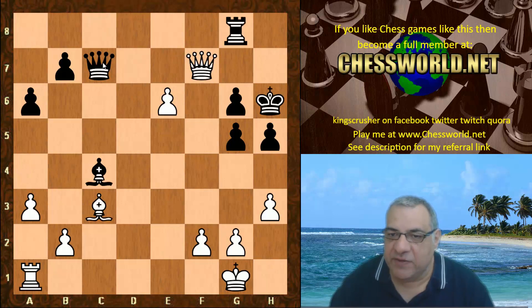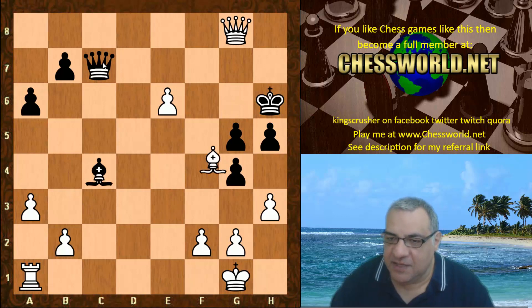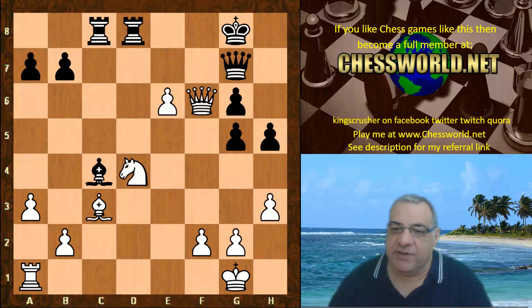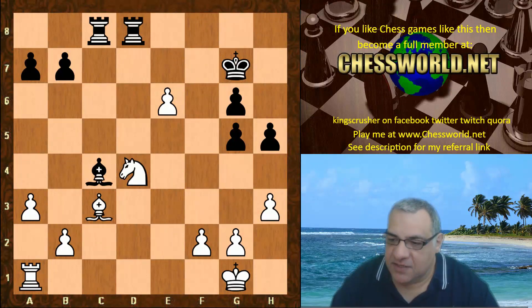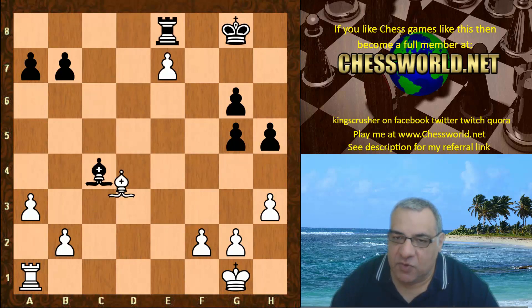Knight f5 threatening Queen h8, taking h7. Knight e7 interrupts, threatening Queen g7 check — this is a devastating continuation. White could either take the Queen off or even go for checkmate — it's just mating basically. Black is compelled to go into this endgame. So Knight c6 check, winning back the exchange, and now e7 — a very powerful pawn on the seventh rank.